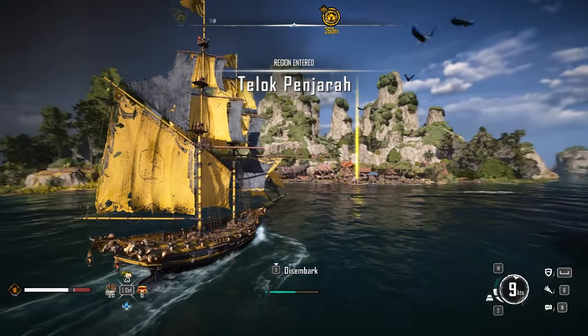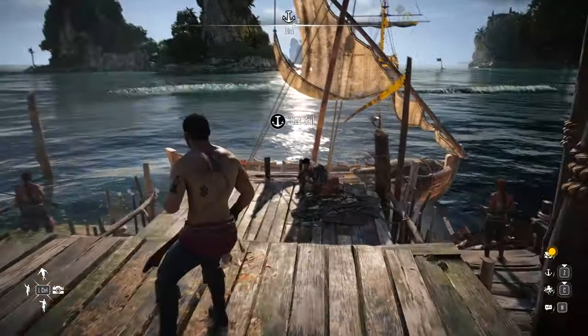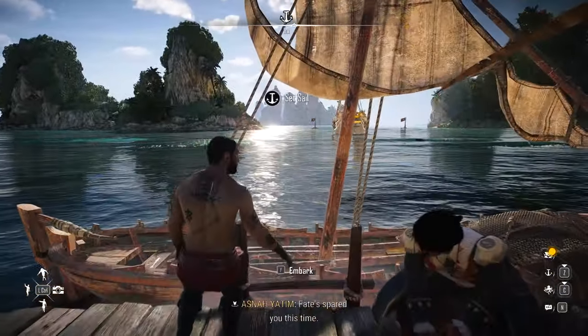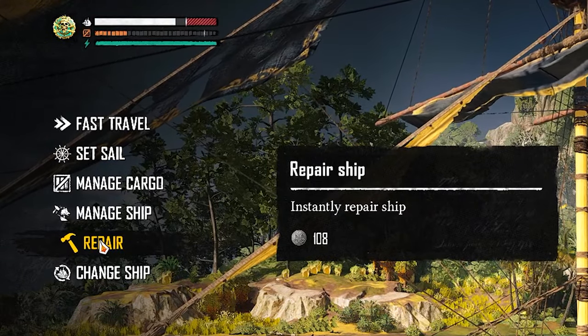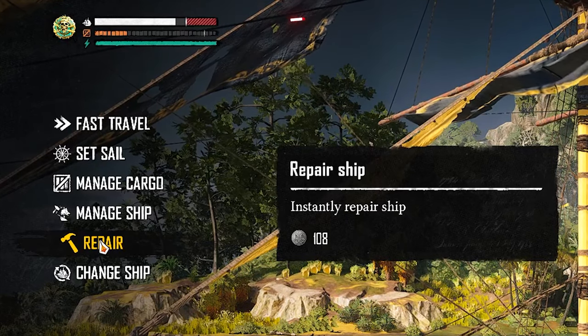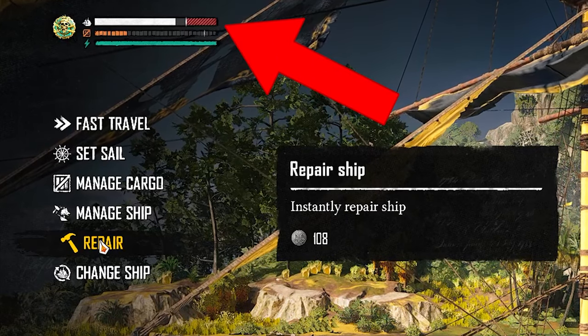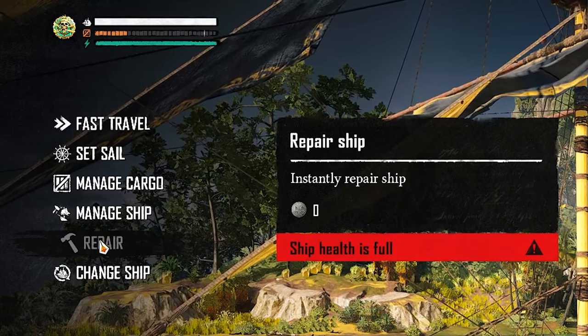Once you get near the den, use the disembark option. As soon as you spawn on the den, turn around and go back to the 'set sail' option, press embark, and you'll see a repair option that allows you to repair your ship's damage for a silver amount. You can see the ship health at the top left of the screen — when you pay the 108 silver, boom, it's repaired and ship health is now full.